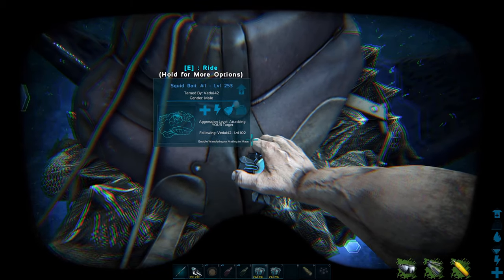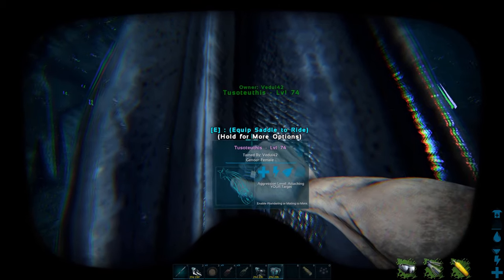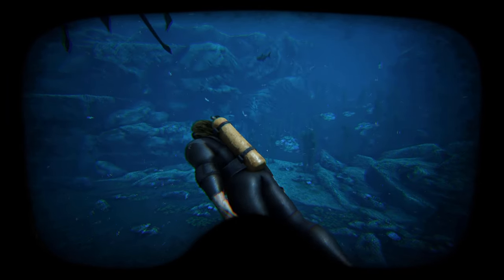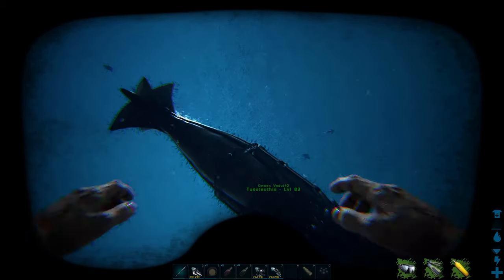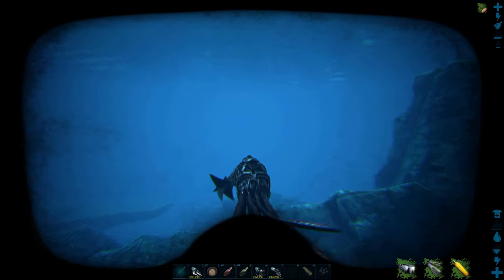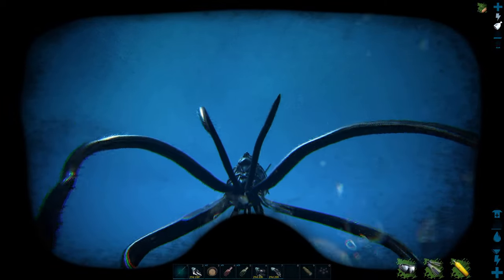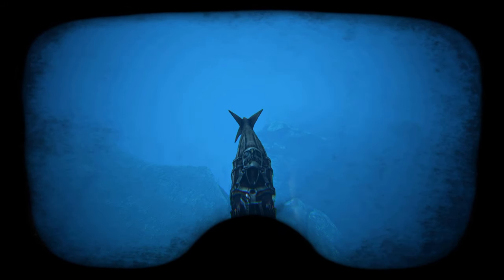One last important thing when taming the squid: make sure you're not too close to the ocean floor, a nearby cliff, or the edge of the map. The tentacles are very long, and if it pushes you and your dino into the ground, a mountain, or out of the map, you will die, your dino will die, and you'll lose everything because you can't collect your loot outside the map. Make sure there's open water around you, and since it follows you, just lead it away from obstacles.